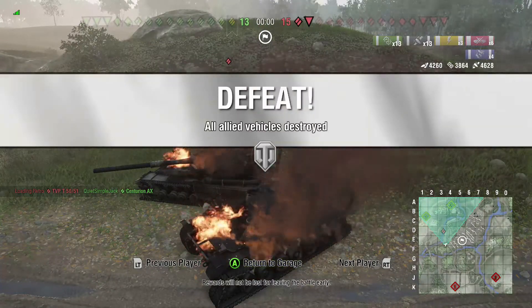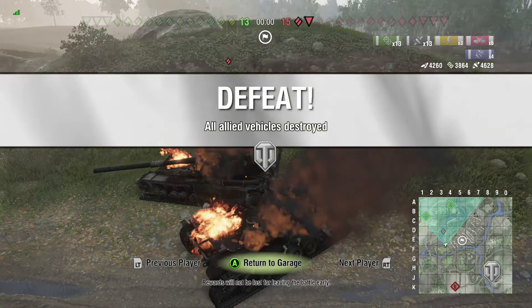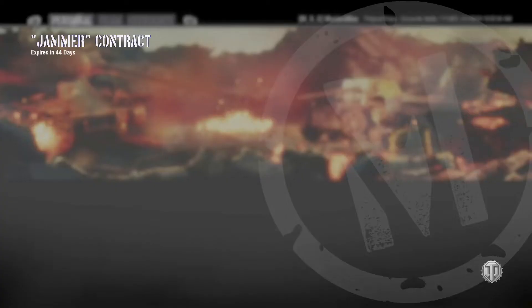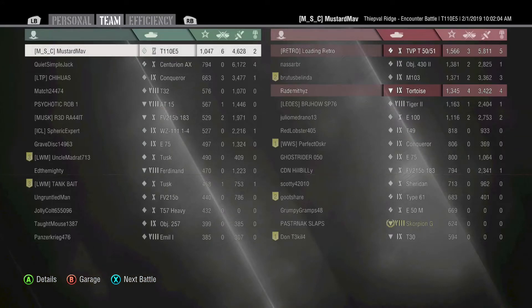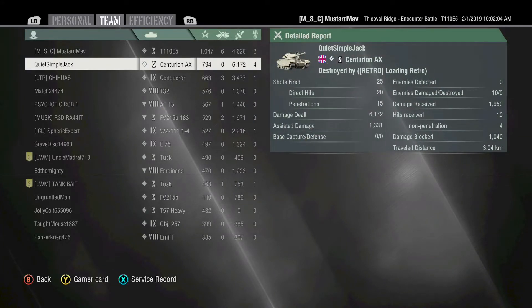Overall, nice game — shows off the T110E5 a little bit. End game stats: 4,600 damage, 38 spotting assists, 4,200 damage blocked, top gun. The Centurion Action 10 worked hard with 6,000 damage, 34 from our Conqueror. But it was not to be. Thanks for watching guys — make sure you like, share, subscribe, and I'll catch you in the next video.